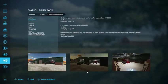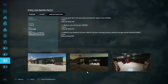English Barn Pack. One large grain barn with personal workshop for repair costs — 5 door, daily upkeep is 30 euros. One medium size vehicle barn, 90,000 — the first one is 140,500 — 2 door, daily upkeep is 20 euros. One medium size barn ideal for all lawn mowing contract vehicles and agriculture vehicles, 45,000 euros, 1 door, daily upkeep is 20 euros.